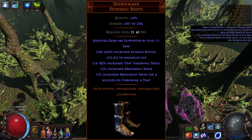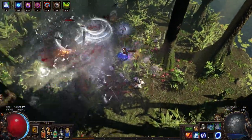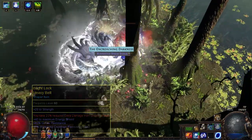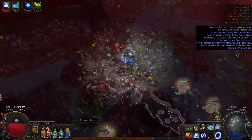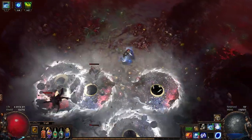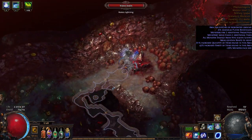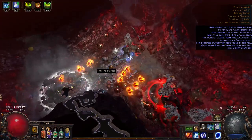For boots I'm using Deerstalker because I wanted a linked five-link setup, since I already have the gloves slot used. For the helmet I bought a decent one with Less Duration support for my Frost Bomb setup. While leveling I used Sunblast until I got Chain Reaction from the merciless lab. I have a decent belt I accidentally crafted - it wasn't planned. The 15% cooldown reduction only reduces trap cooldown from 2.2 to 2 seconds, so it's not a big deal. Just use a Stygian Vise or similar.